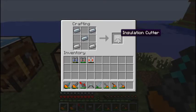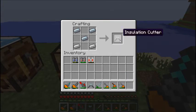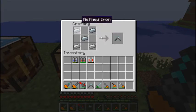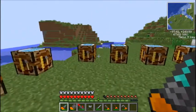Then you have your insulation cutters, which is the only one of these items that doesn't run off electricity. Made with two iron ingots and three refined iron, it basically takes the insulation off your wires - I'll show you that in a moment, I've got it waiting there to be set up.